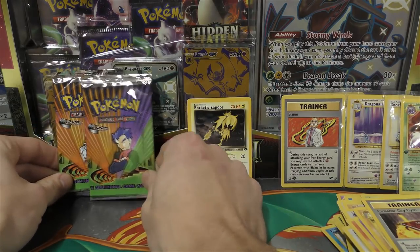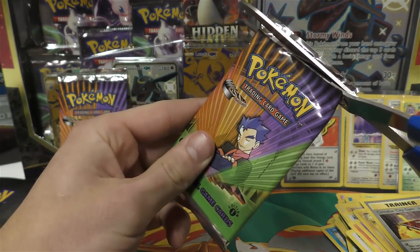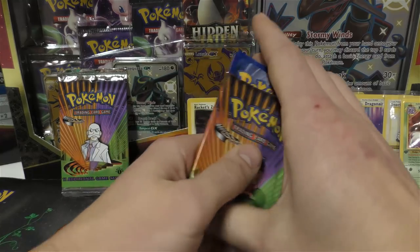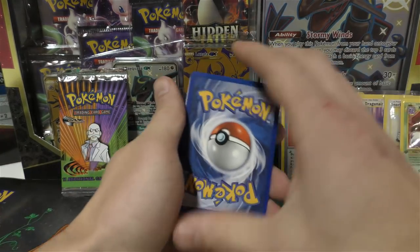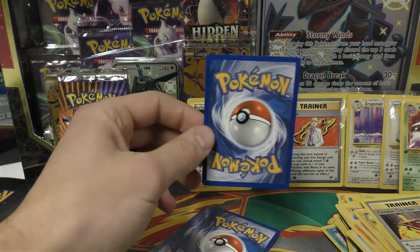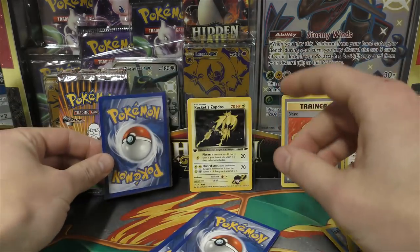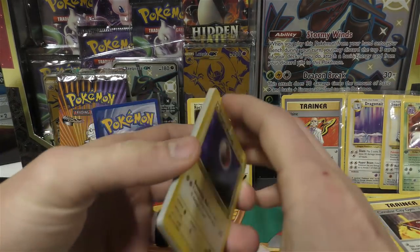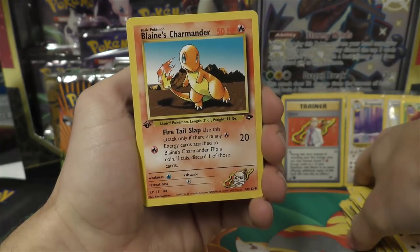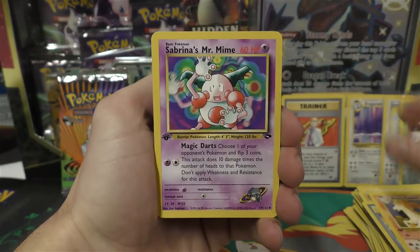Two packs to go. There are some really tough pulls in Gym Challenge for PSA 10 — Blaine's Charizard is over a thousand dollars now, Blaine's Arcanine is up there, but there's also Giovanni's Persian and Koga's Beedrill which are pretty expensive. Rocket's Mewtwo isn't as expensive as you'd think. Erika's Venusaur from Gym Challenge — actually that might be Gym Heroes. Next pack: Brock's Geodude, another Blaine's Charmander, Abra, Flareon, Ekans, Blaine's Rapidash, Mr. Mime, Viridian City Gym.